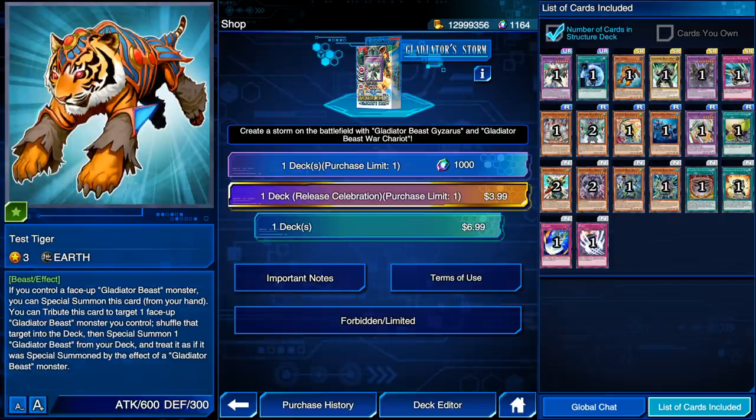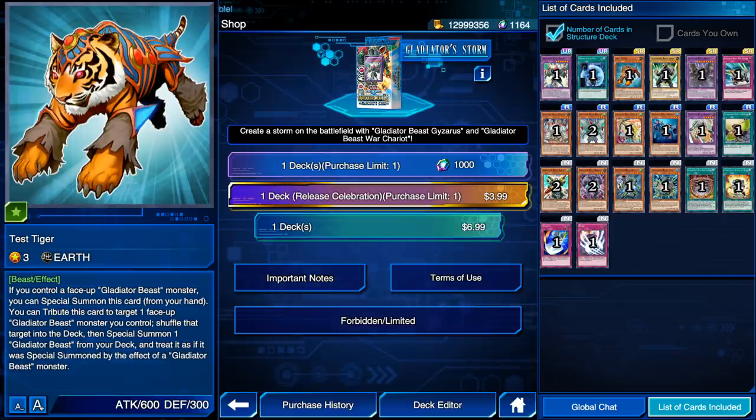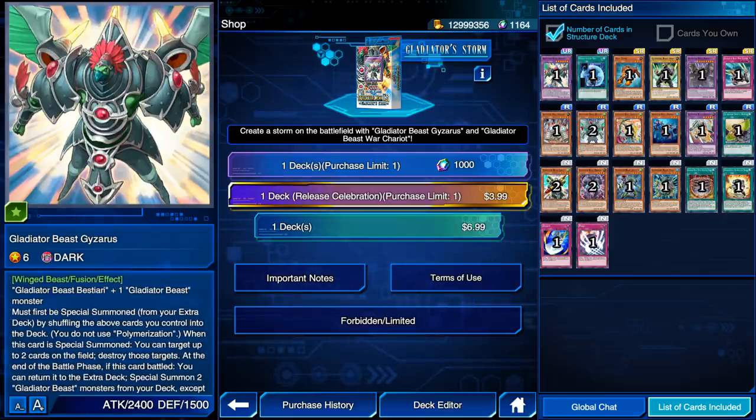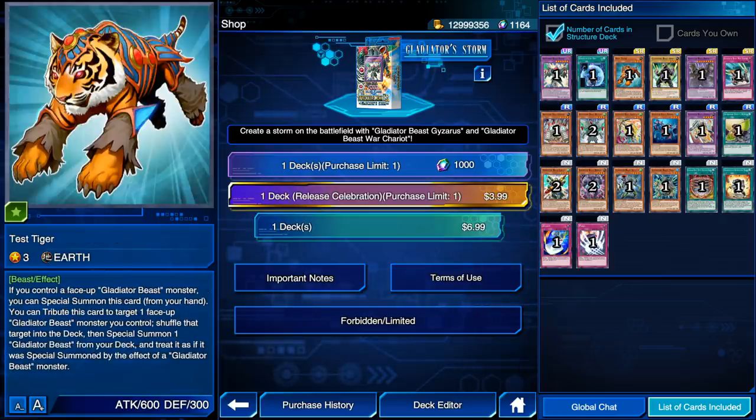Test Tiger is a combo card. It can special summon a Gladiator Beast with its effect activated. The crazy thing about Test Tiger is that even though it's very powerful, it can be disrupted — Enemy Controller, Paleozoic Kanadia, whatever can break this combo. Basically, you summon your Gladiator Beast, special summon Test Tiger, tribute Test Tiger to select your Gladiator Beast, send it back to the deck, then special summon a Gladiator Beast monster and get its effect off. The main idea is to use this card to help you special summon Gyzarus, or special summon Al-Sektor and attack into a Gladiator Beast. Test Tiger might be a one-of in this deck — you only really need one.